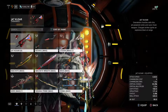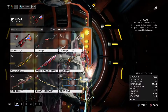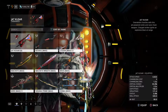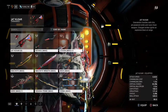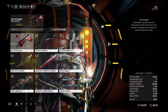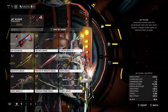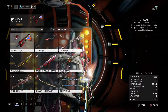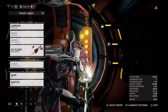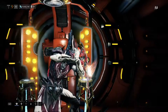Let's read the description: 'Overwhelm hostiles with this jet-powered sickle and razor chain weapon. Charge strikes ignite and explosive blasts at range.' That's actually pretty useful — if we charge it up, explosive blasts at range. That's pretty cool.